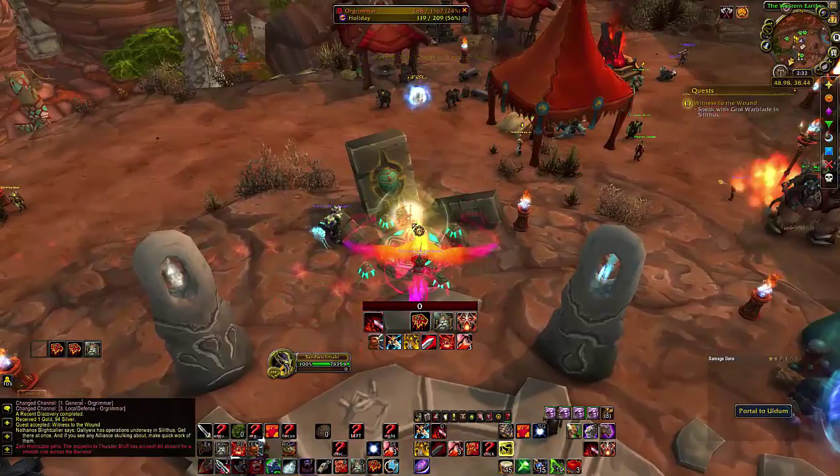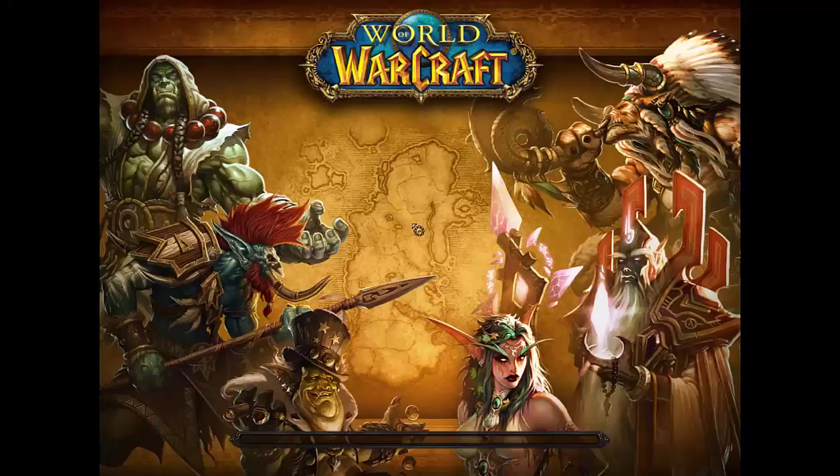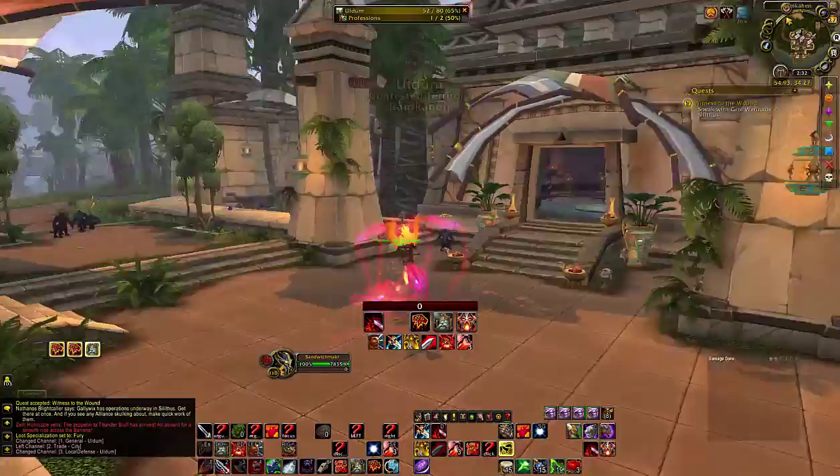After that, he sends you on a quest chain to go to Silithus. The quickest way to get there is to port to Uldum from the Cataclysm portals, which are located in the northwest part of the main part of Orgrimmar. Once you're in Uldum, you'll see a giant sword off in the distance — fly toward that giant sword.